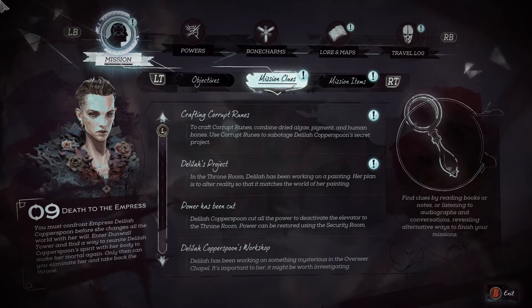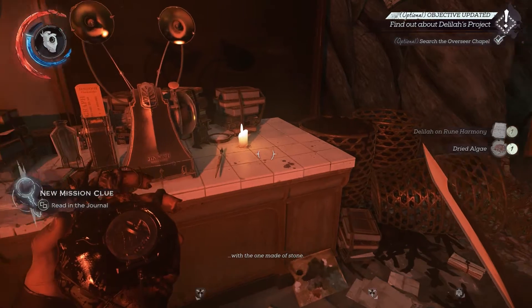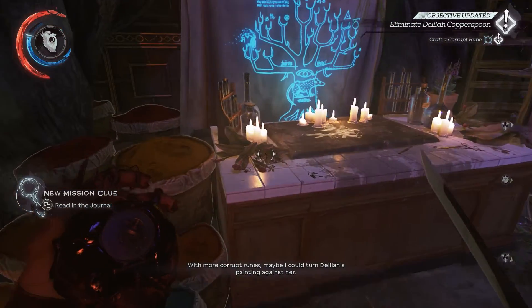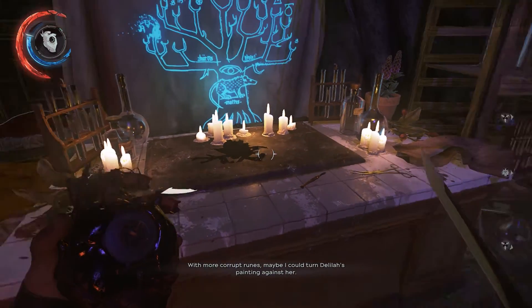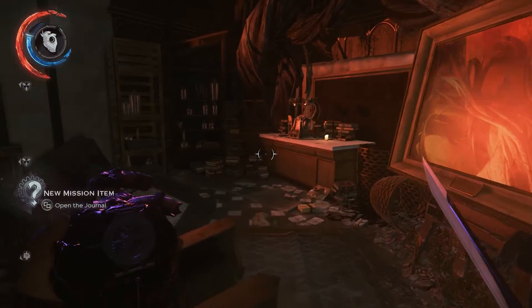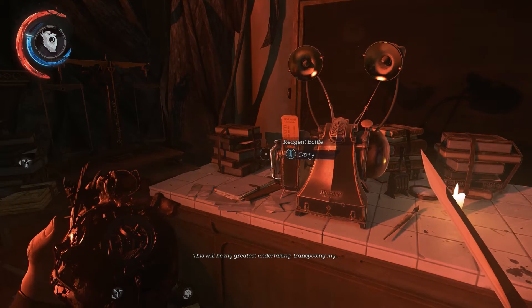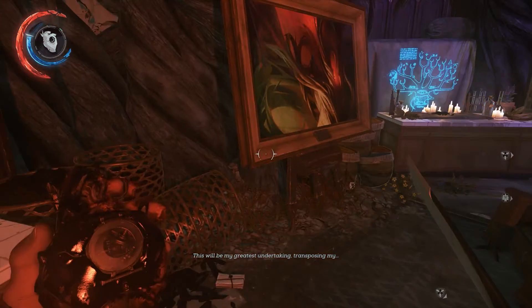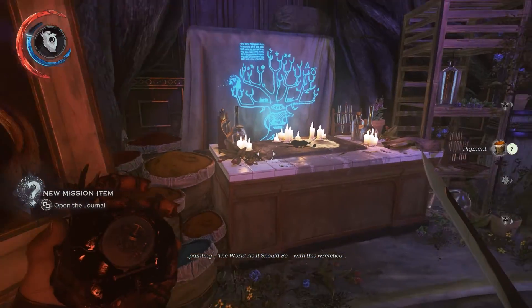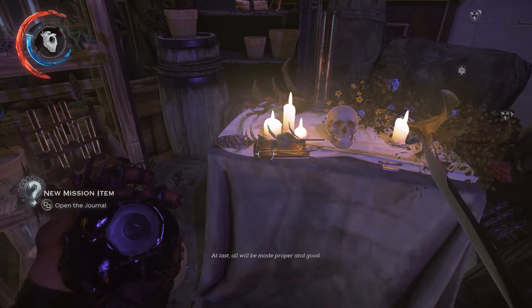To craft corrupt runes, combine dry algae, pigment, and human bones. Use corrupt runes to sabotage Delilah Copperspoon's secret projects. With more corrupt runes, maybe I can turn Delilah's painting against her — with the one made of stone. With more runes, I should be able to do the same to all the Empire. This will be my greatest undertaking: transposing my painting. The world as it should be, with this wretched dung heap we're all born into. At last, all will be made proper and good.